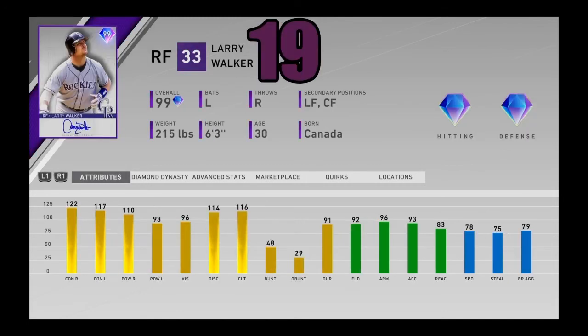At number 19, I got 99 overall Larry Walker. What a good surprise he was when he came out. He's got elite defense out there in right field, great speed, and he can hit like crazy. He's an absolute slugger. He plays above his lefty power, has pretty good vision, and good stats overall. There's not much more to say about this card besides the great stats. He does have a little bit of a weird swing, but he still absolutely rakes and can play the defense well. Has good speed. Larry Walker coming in at number 19.